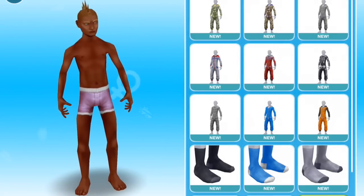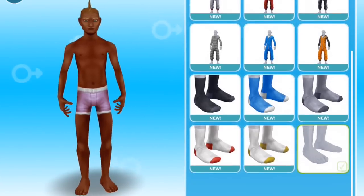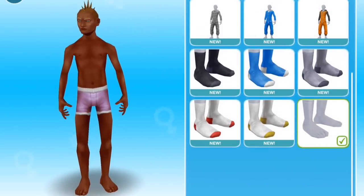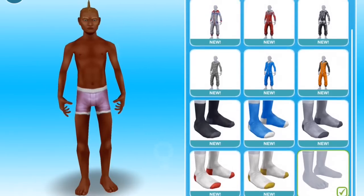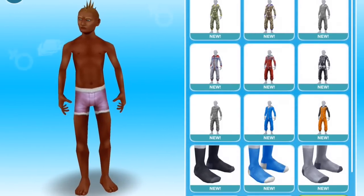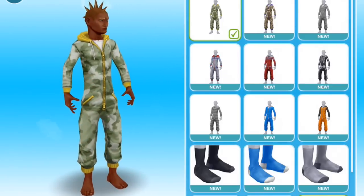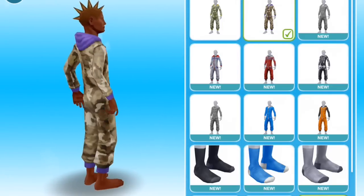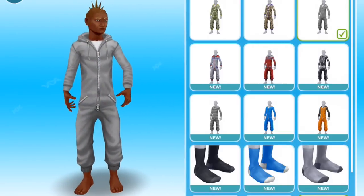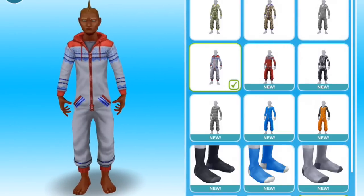They're all at the top here. This is nine different sleepwear items, and socks — he can be barefoot or wear one of five pairs of socks. Nine sleepwear items to begin with. This is a camouflage outfit in green, in brown, in purple, plain gray. This is an interesting sort of onesie for a teen — didn't know teens wore that kind of thing. All different patterns.